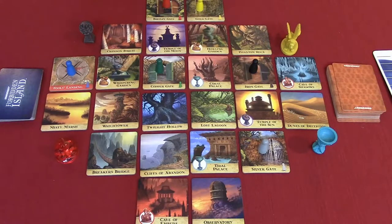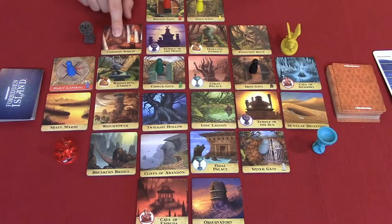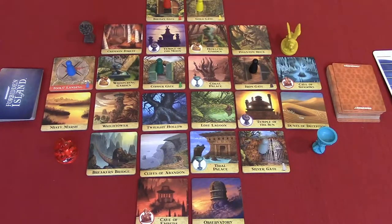I should also point out that the Explorer — not the engineer — the Explorer can shore up tiles not only forward and back but also diagonally. So if I'm diagonal to the Crimson Forest and it's flooded, I can shore up that Crimson Forest. It's all random, so that's fun.